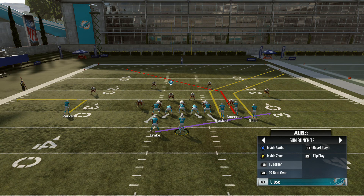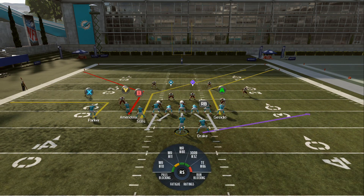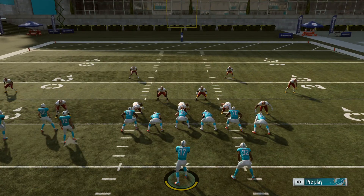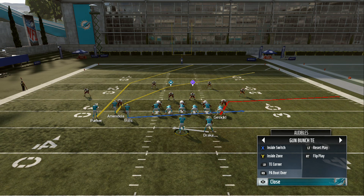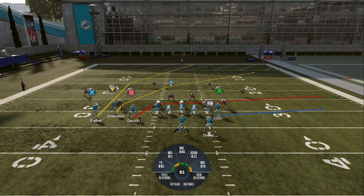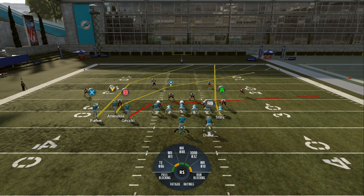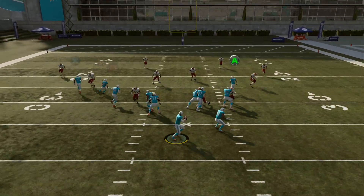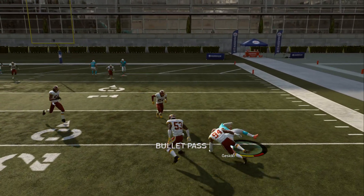You're going to pick a play that doesn't have the tight end in the far outside route at first — for example this play — and then you're going to switch it. You're going to notice the tight end is actually running a receiver route, and the receiver is running the tight end route. PA Boot Over is a play I like calling a lot, and you'll notice the tight end is actually on the outside and your receiver is at the tight end position, which is really cool.